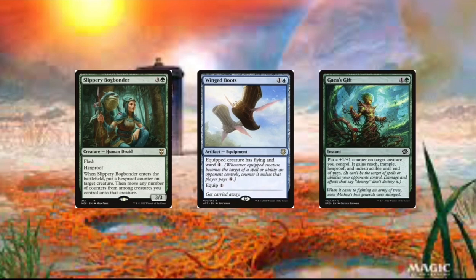It's a one-turn effect, though. There are a couple more protection spells, but Mii is just really easy to get back anyway, and it doesn't really matter if Mii dies or gets exiled.